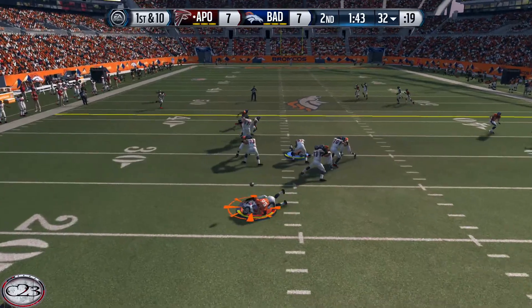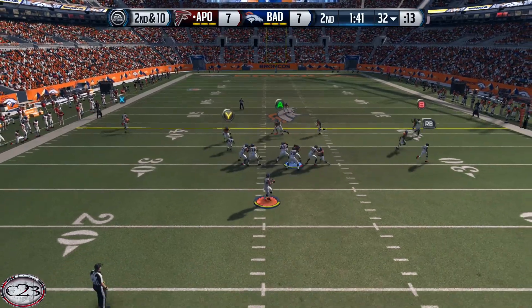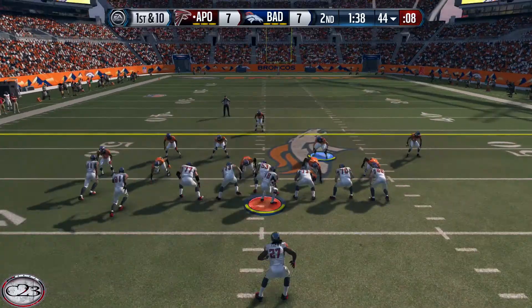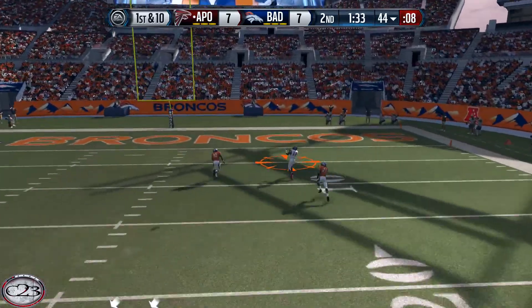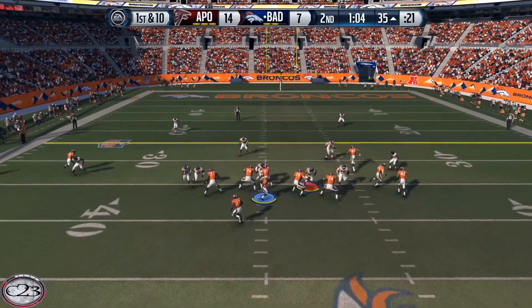I take the snap and I'm immediately put under pressure. Good thing I pressed the pass button right as contact was made because I could have fumbled that one. On second and ten, I'm looking downfield and I hit Calvin Johnson — he picks up the first and runs out of bounds. So on first and ten, I go play action and just dial up the deep ball. Alshon is wide open in between two DBs. We'll take that easy score. Let's go — 14 to seven.